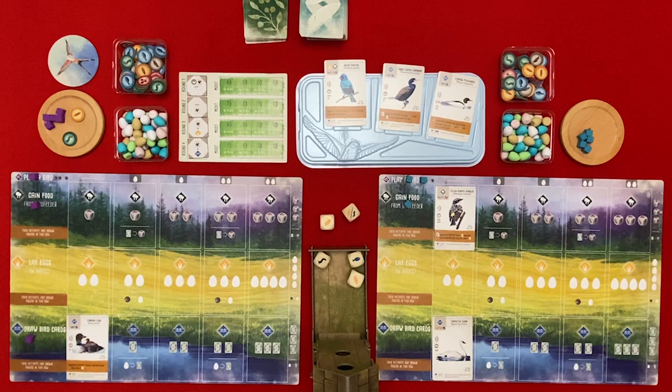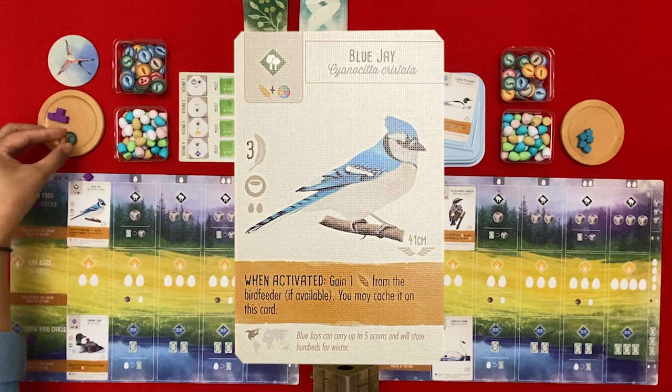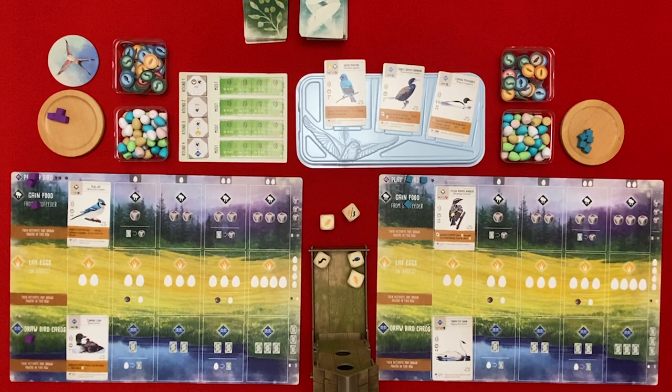I'm going to play a bird too. I will play the Blue Jay which I just picked up - that's a seed and a worm plus a random fruit. When activated, I gain one seed from the bird feeder if available and I may cache it on that card. A nice little bonus point every once in a while.